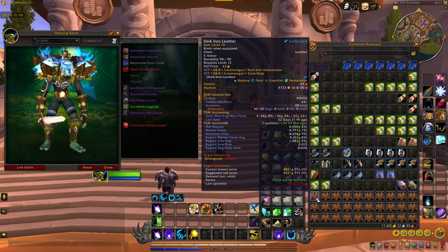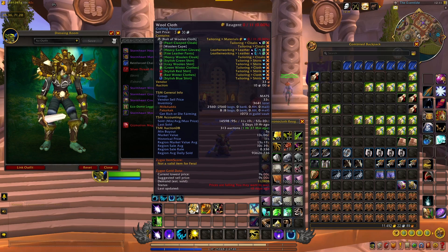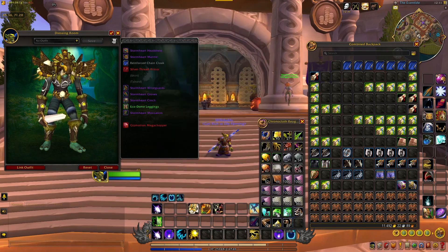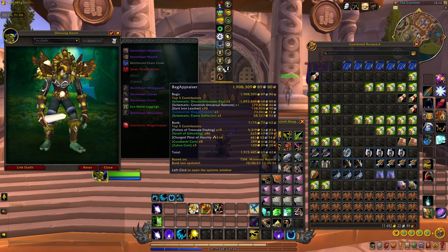Unfortunately I didn't get the new item that was returned to Gnomeregan, but there's always next time. And of course you get a ton of silk cloth, wool, and a bunch of other different engineering materials and stuff like that. So if we take a look at the overall price, it's looking like 1.9 million gold, which is about 190,000 gold per hour. Of course it's item value per hour — I just say gold because that's what I'm used to saying. So 190,000 item value per hour, which is a really decent farm.